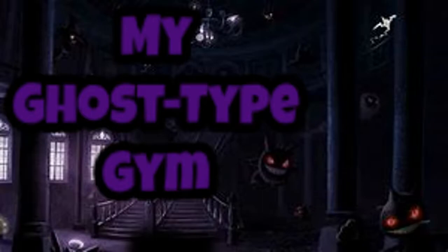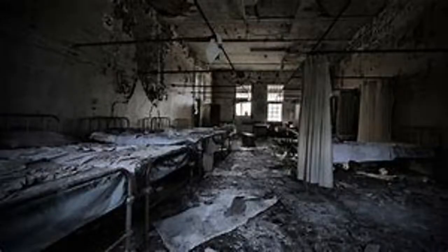This gym would be around the third or the fourth in the region, but I'd lean more towards the fourth. It would be in a haunted, asylum-like building that something definitely is up in. It definitely has some ghosts and some vengeful spirits inside. I would imagine it to look something like Outlast if you have played that game. This gym would serve as a true test for a trainer's will to get through what would be a pretty terrifying experience.